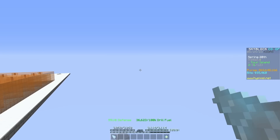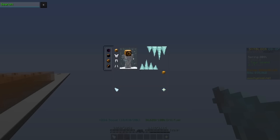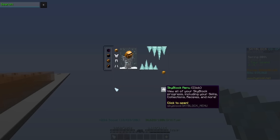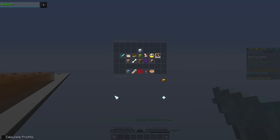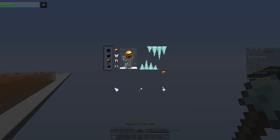It's an ice-themed pack. The XP bar is turquoise or ice-themed, there's an animation with little icicles in the inventory, I removed the crafting table because it's ugly, and the Aspect of the Void is desaturated a bit.